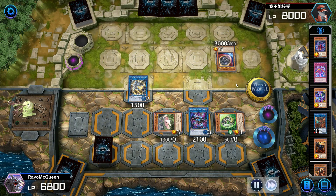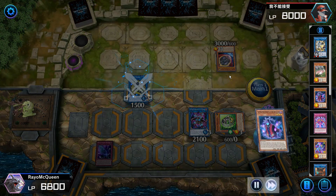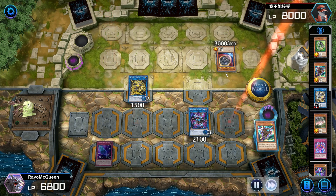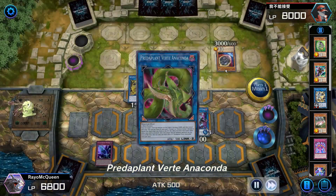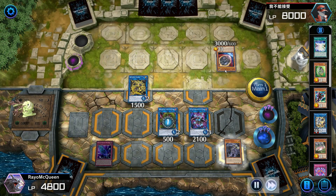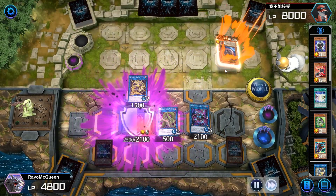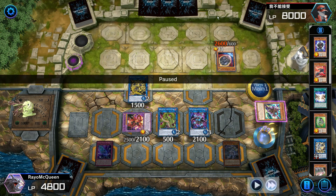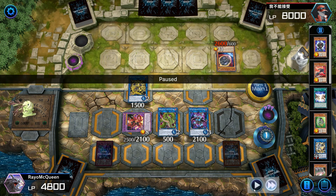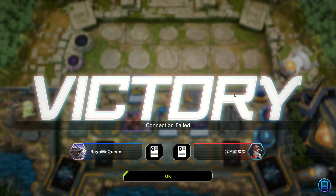I send Cloak and set a Fog Blade, then special summon Dagda. I use Boots and another Level 3 to make Verte — Verte activates, which triggers Dagda to bring out Scythe. My opponent sees the extra deck lock coming: they only have three cards, and I have the lock plus two Fog Blades, which equals two monster negates. My opponent scoops — another example of the resilience of this deck.